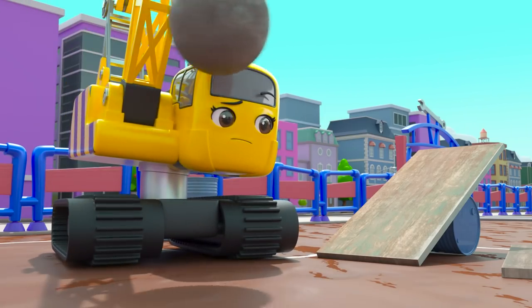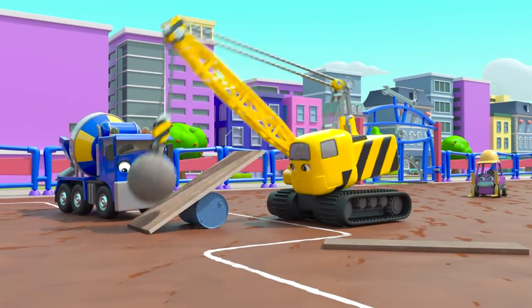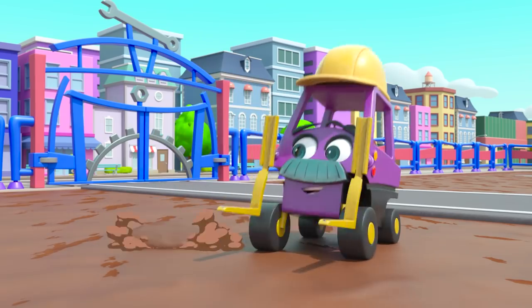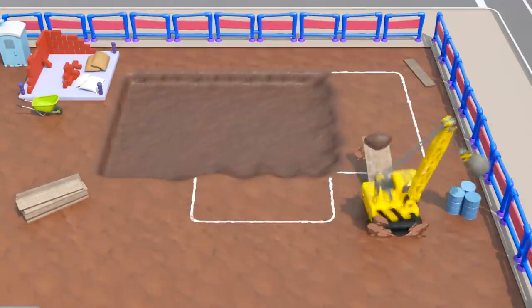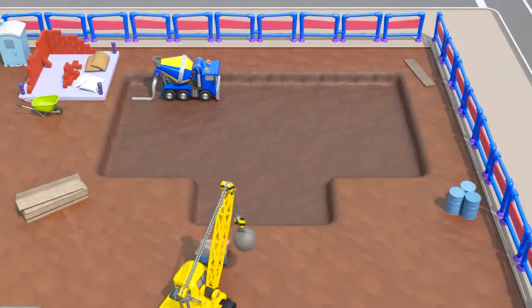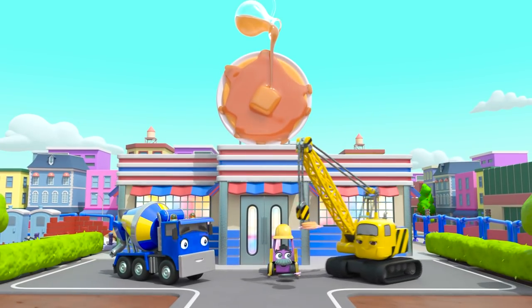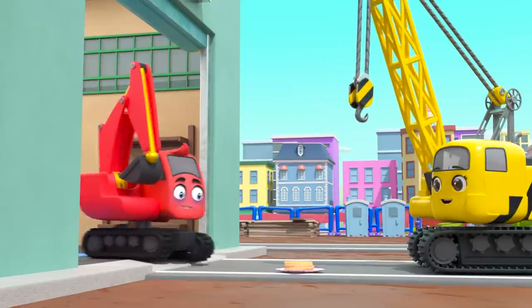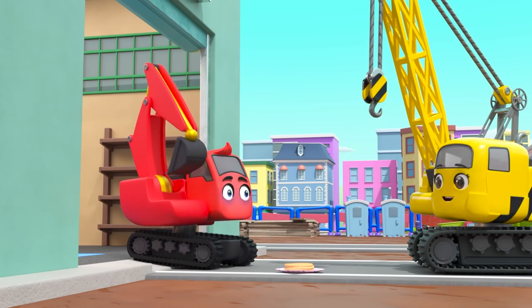Wait — this plank of wood throws dirt into the air, like a spade! Maybe they can use this to dig the foundations. Yes — it works! Good work Daisy — she's found a way to dig in her own way. In no time at all, there! The pancake shack is finished! Aww — Daisy has brought some pancakes to Diggly to make him feel better. What a good friend! Mmm, delicious!